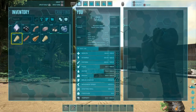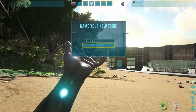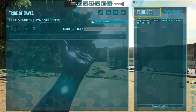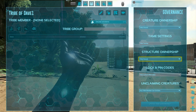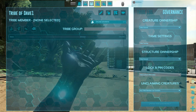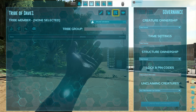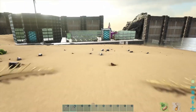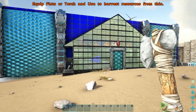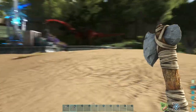Once you've got some armor and gear, you're going to want to create your tribe — you can actually do this right away. You can rename your tribe using the pencil icon, and alliances are the handshake icon. You can also change governance settings, which are pretty self-explanatory. To invite people to your tribe, just walk up to them, hold your Use button — Triangle or E — and you can invite them, and they can accept invites.